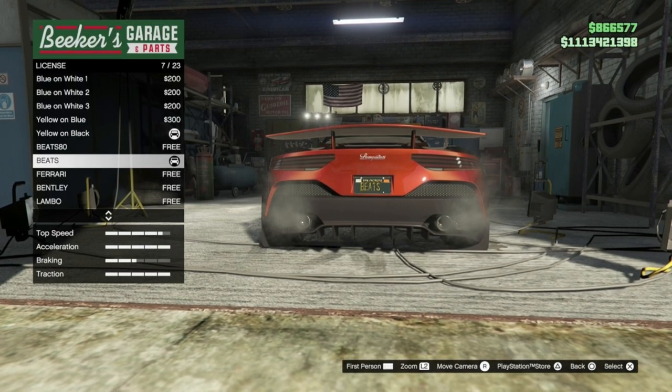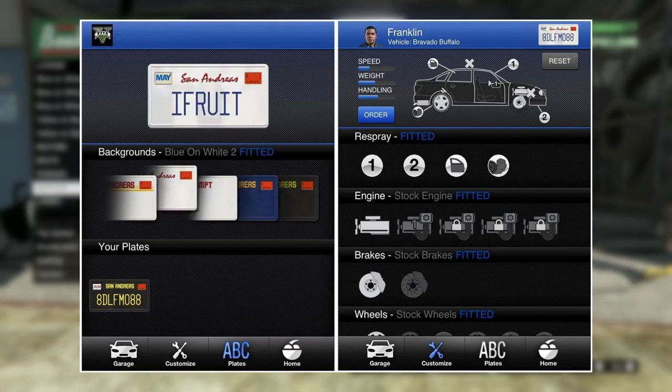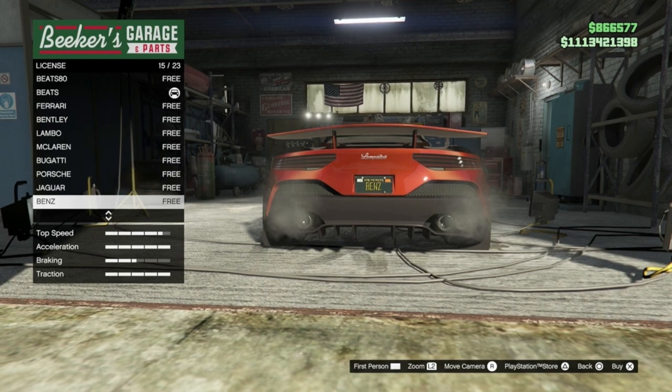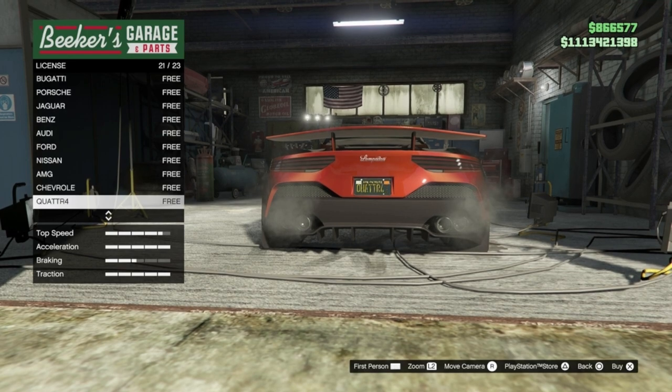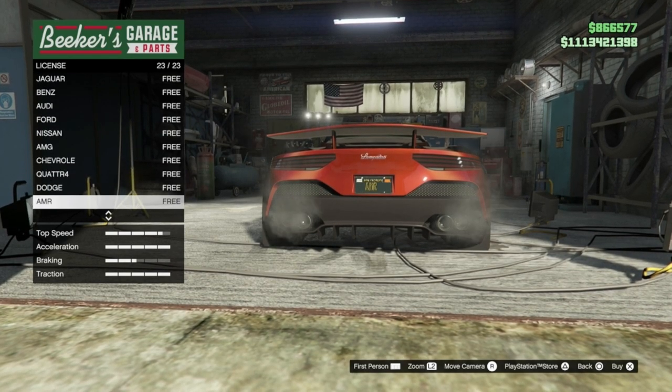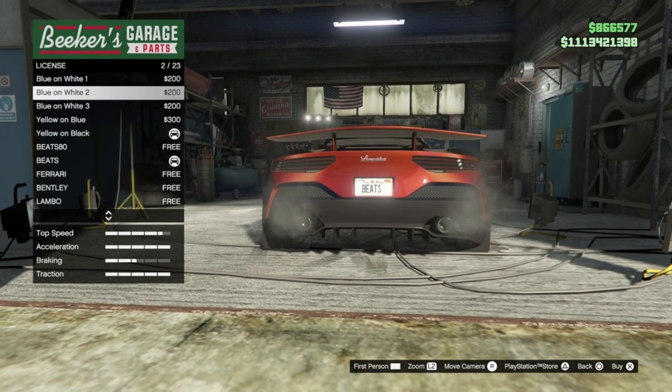Another issue with the iFruit app is the number plates. Custom number plates can only be made and purchased using the iFruit app, which doesn't actually work as it stands. You need to go into your iFruit app, create your plate, pay the hundred thousand dollars, then wait in-game before you can visit a customs to equip it — a total waste of time and not user-friendly at all.